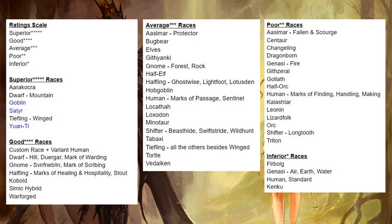My superior races are Aarakocra, Mountain Dwarf, Goblin, Satyr, Winged Tiefling, and Yuan-Ti. My good races are Custom Race and Variant Human, Dwarf variants Hill, Duergar, and Mark of Warding, Gnome variants Svirfneblin and Mark of Scribing, Halfling variants Mark of Healing, Mark of Hospitality, and Stout, Kobolds, Simic Hybrids, and Warforged.